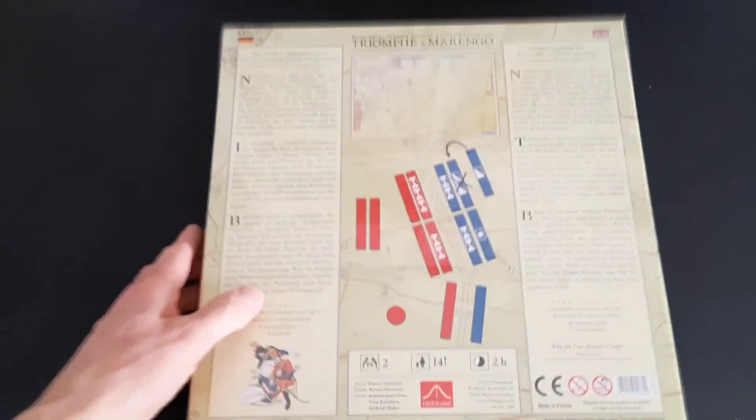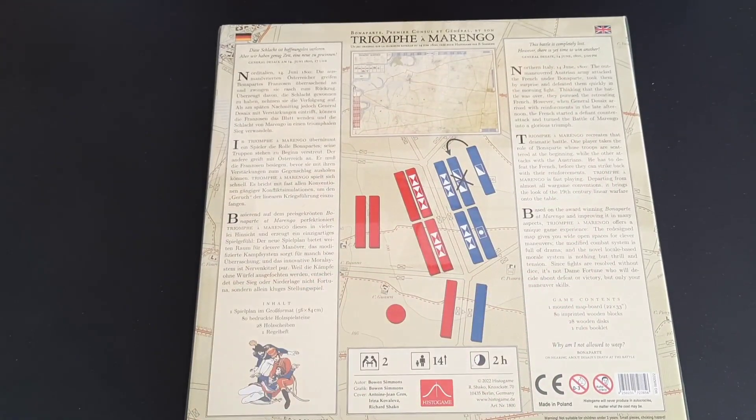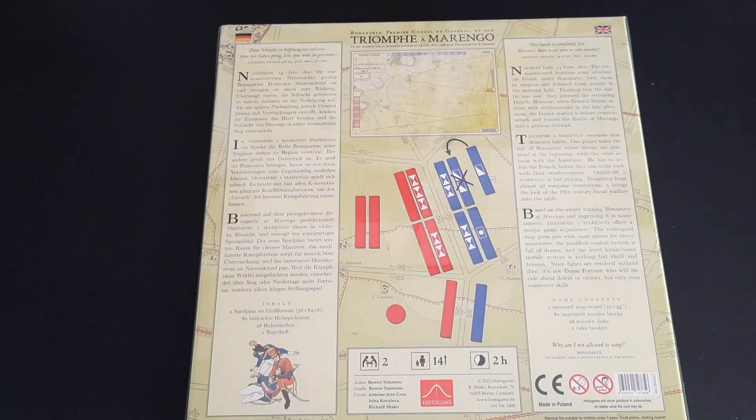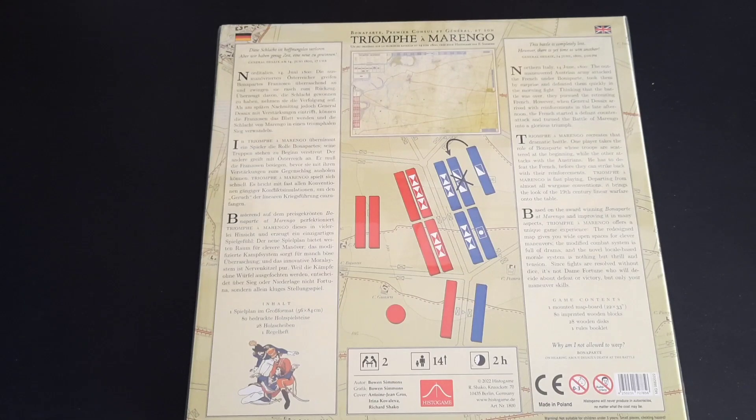It's German and English translation. This is all about Marengo, 14th of June 1800 — you'll be playing the French or the Austrians. It is a fast-playing game departing from all war game conventions, based on Bonaparte at Marengo but improving it in many aspects. It's meant to offer a unique game experience with a redesigned map with wide open spaces for maneuver, a modified combat system, and a locale-based morale system — very interesting.